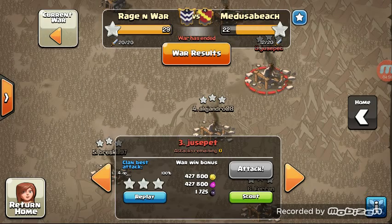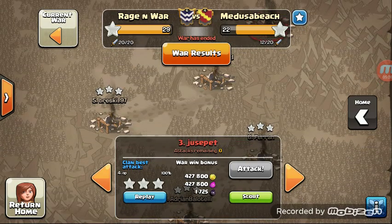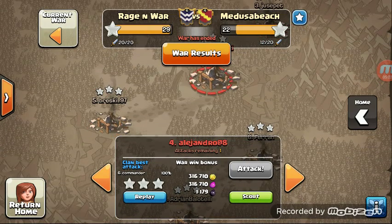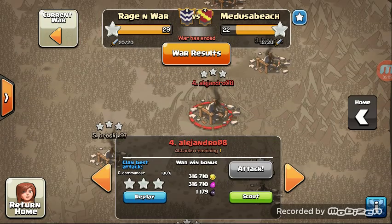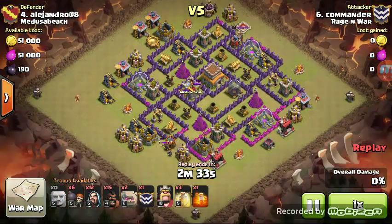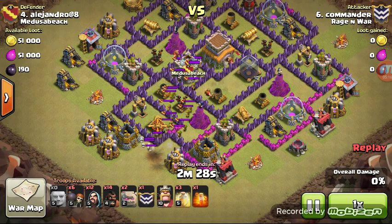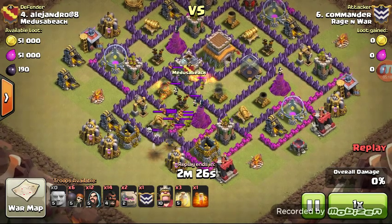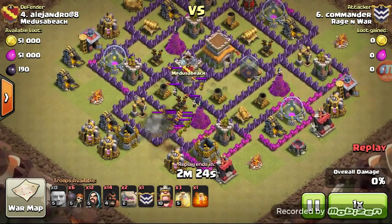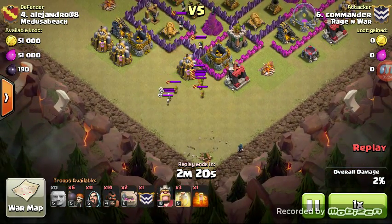Now we're going to go to Commander, the Town Hall 8 assassin — I think he had another 6-star war on fresh bases. Commander's attacking number 4, and it is going to be a GoHo — Town Hall 8 GoHo, I love these. First things first, we're going to lure that Clan Castle. Bunch up those troops as best as possible, and he does that with a Giant, then a Hog. Here comes the final lure.